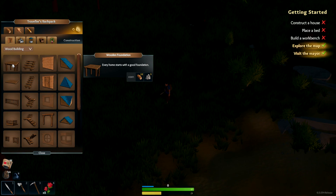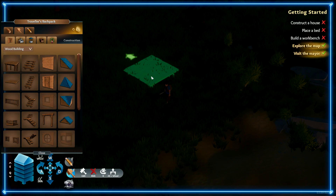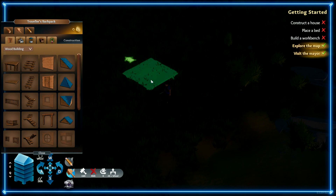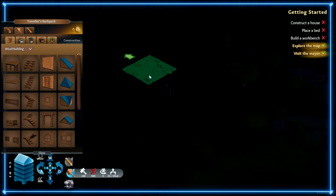We just need wood for a foundation. The tutorial says: all homes start with foundations — drag the first item in the build menu to place a foundation. To edit your buildings, enter edit mode with F. Make building easier using camera controls and level switching. You can upgrade and change your styles. Alt and up to rotate, R to rotate too — put it right here.